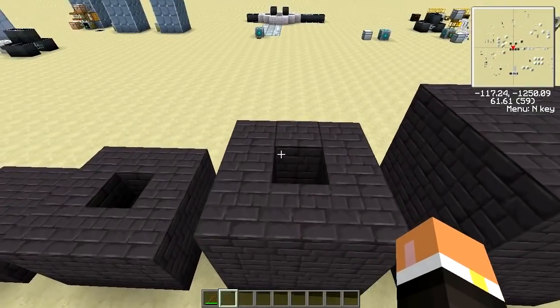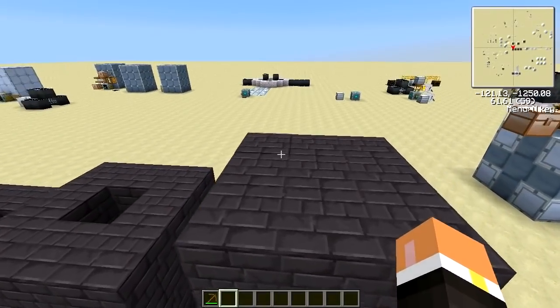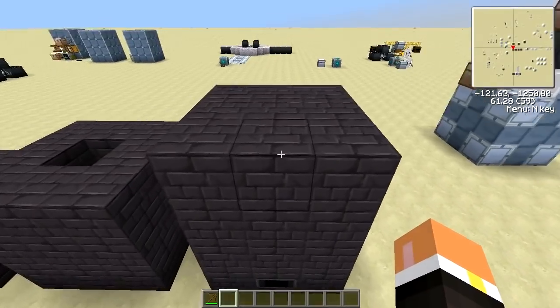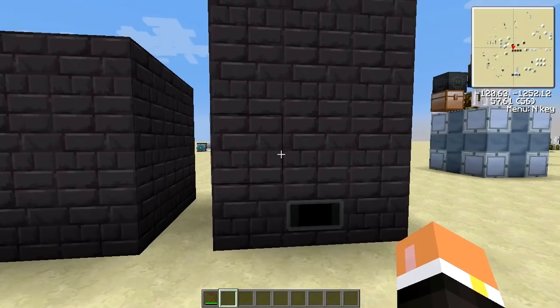The next layer is going to be the same exact thing — eight around with a hollow one in the middle. Then the last layer is going to be nine blocks straight across again, and that'll make the complete casing for the blast furnace.